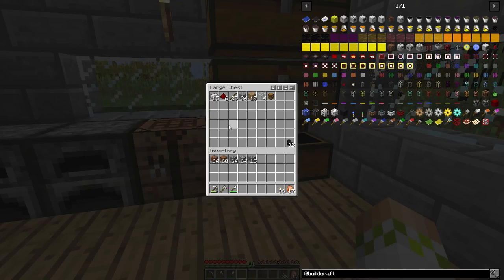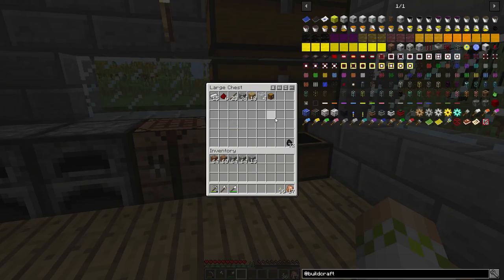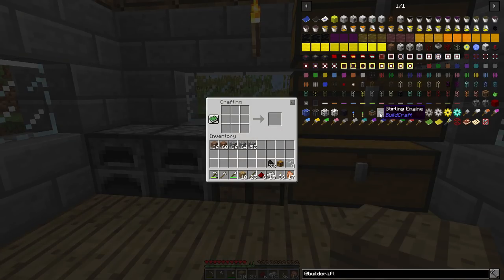We're going to be using sterling engines. You could use combustion engines if you want — if you were able to get iron and all that, that's really the only difference between making a sterling engine and a combustion engine. But we're not going to go over how to set up a combustion engine today. It's a little bit more powerful, but we're going to be going over a sterling engine. The coal is not required for crafting — that is going to be the fuel for the sterling engine.